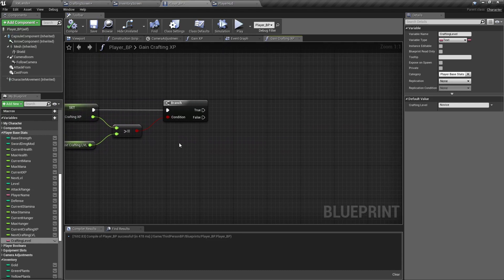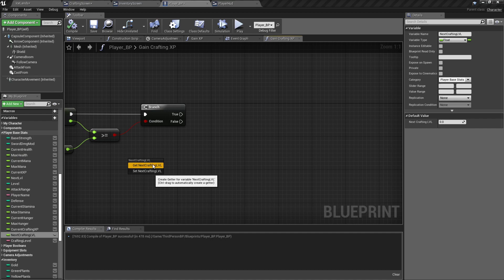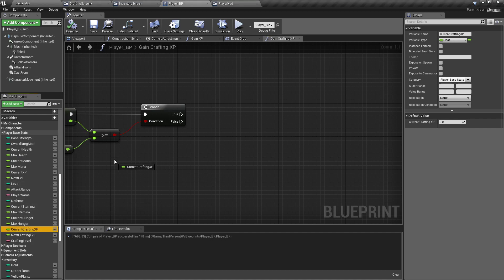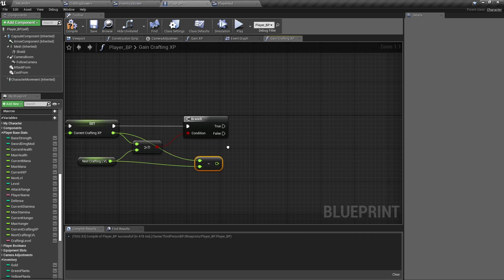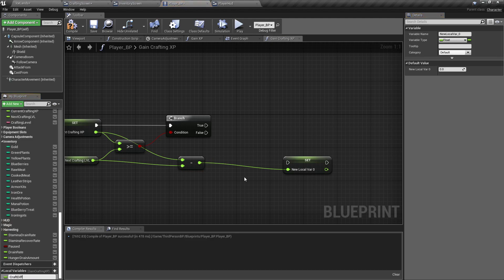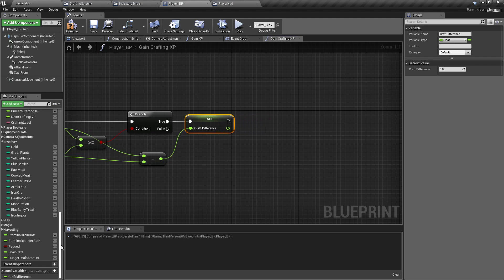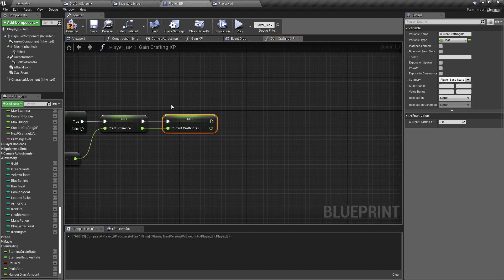So if it's greater than or equal to the next level, we do a Float Minus Float and promote that to a local variable called Craft Difference. Then we will Set — not Get — our current crafting experience to that difference.